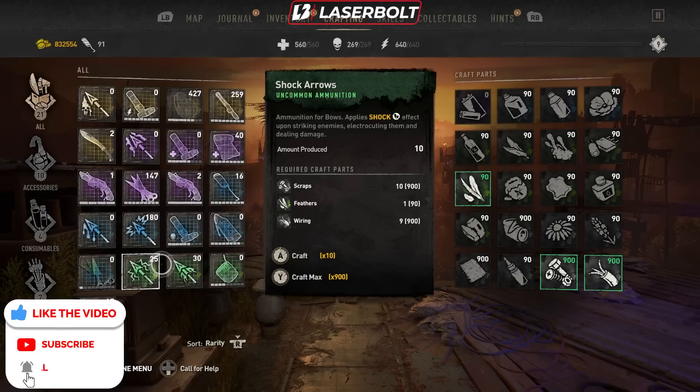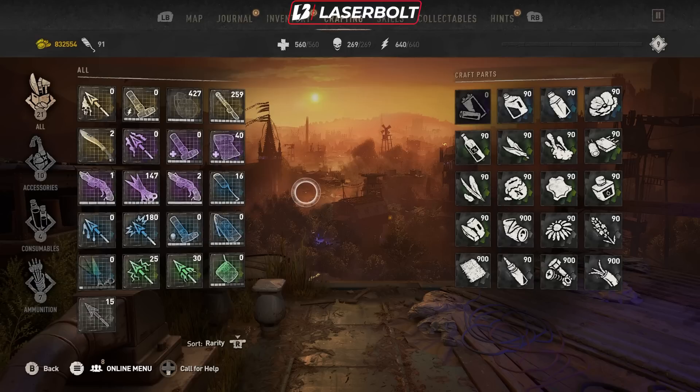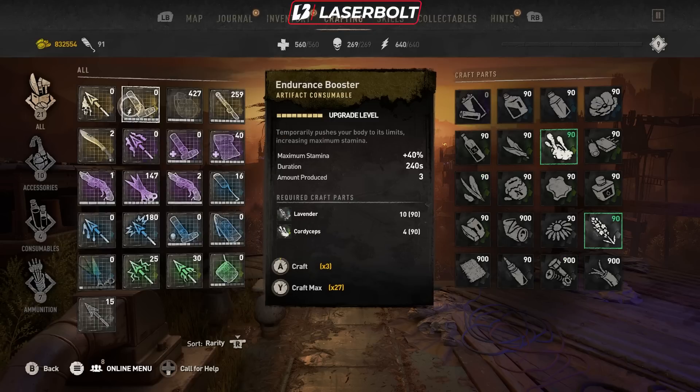If this sounds like something you're interested in, a like would be greatly appreciated because it does help with the algorithm. Don't forget to subscribe so you won't miss Dying Light content. So let's talk about exactly what we're doing. When we're looking at the blueprints, you're going to notice that in order to get them fully maxed out to gold, you're going to need a lot of material.